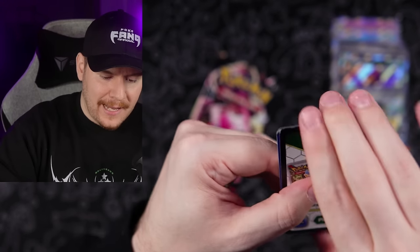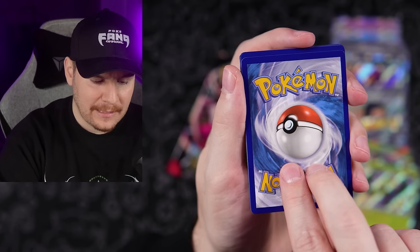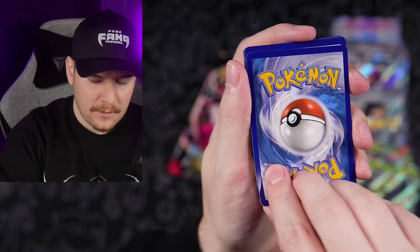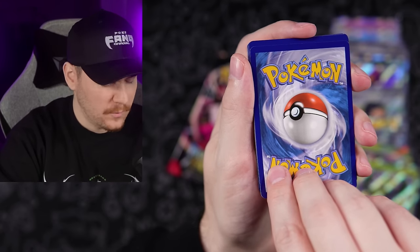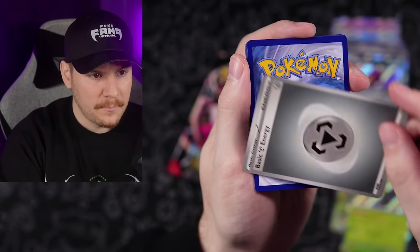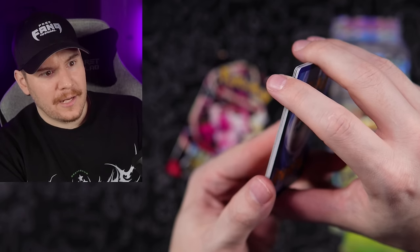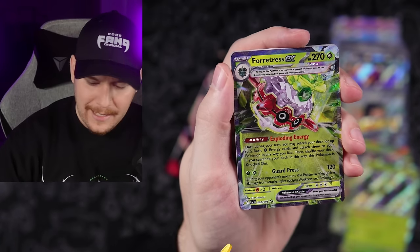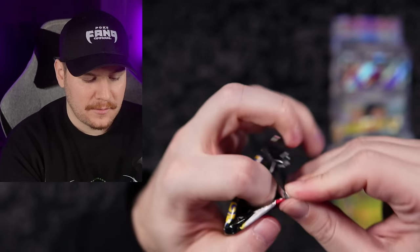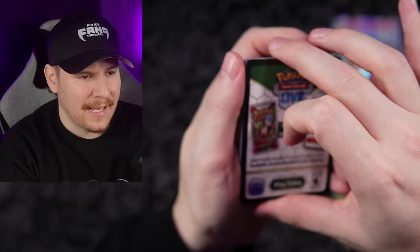I cannot wait to get into this last box — something's telling me it's a little spicy. It could be the Charizard; it's got to be. I feel it in my jellies. Going with Water — Metal. Charmeleon, Revavroom, and a Forretress EX. Last pack of ETB two — let's hope we get some last pack magic. We have been known to get some very wild last pack magic here.